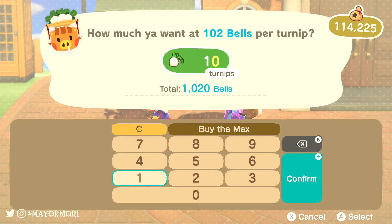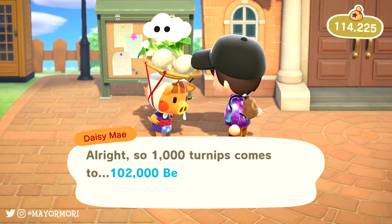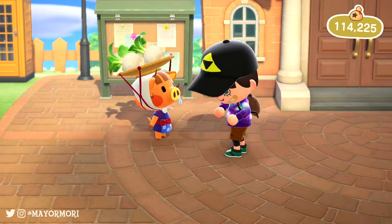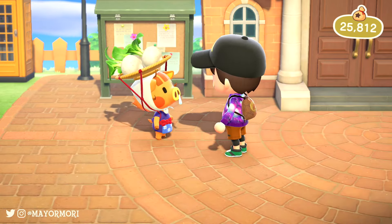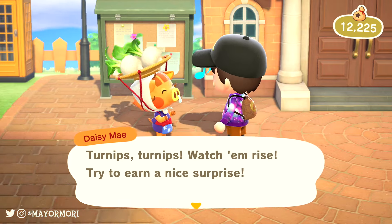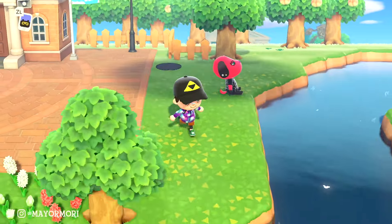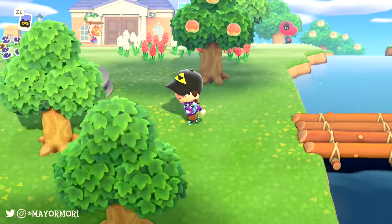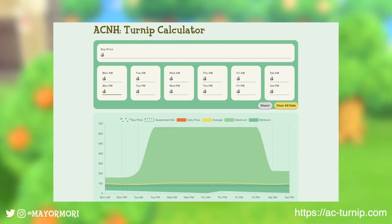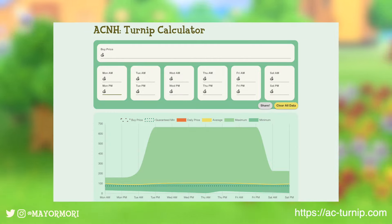Turnips can be bought for as low as 20 or 30 bells each and sold somewhere in the range of 600 plus bells, so every day New Horizons players can potentially make millions of bells literally. This is known as the stalk market. Now this stalk market may appear pretty random, and it is, but the algorithm Timmy and Tommy use does follow certain predefined patterns and can be somewhat predicted based on how much our turnips were bought for on the Sunday and what offers we receive throughout the week. Using this data we can get a good idea of what prices we can expect thanks to a tool called Turnip Calculator. All we have to do is record our turnip prices twice a day and we can see a range of prices that our offers will fall into.